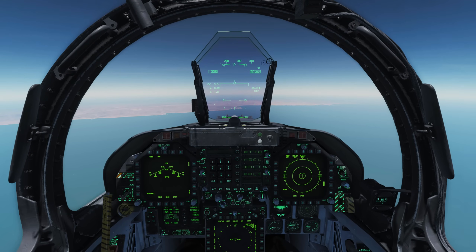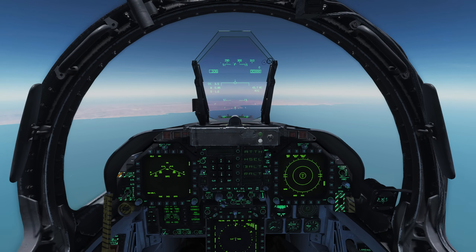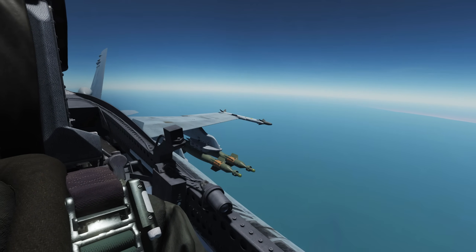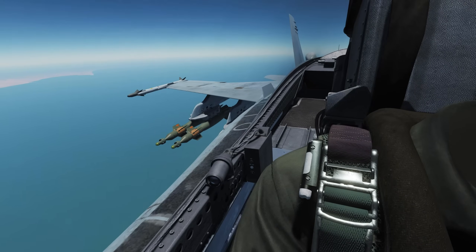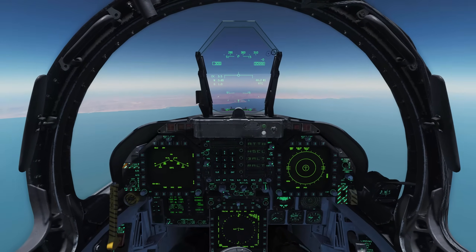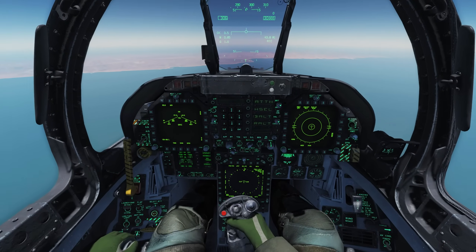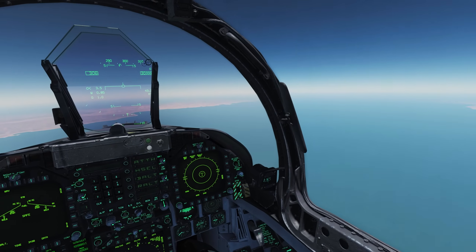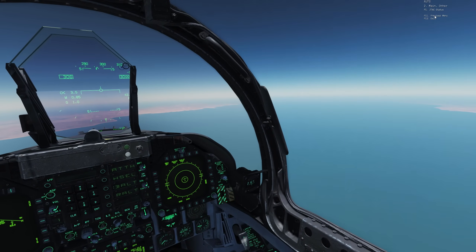Hey, what's up troops, welcome back — 104th Maverick checking in with another video. Welcome to the FA-18C cockpit. This is going to be a quick video on how to operate the GBU-12, which we have four on board. I'm going to show you how to drop these laser guided bombs using the AGM-65E — the 'poor man's targeting pod' — in CCIP mode.